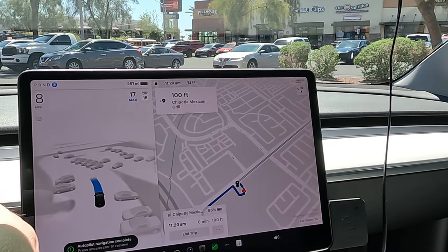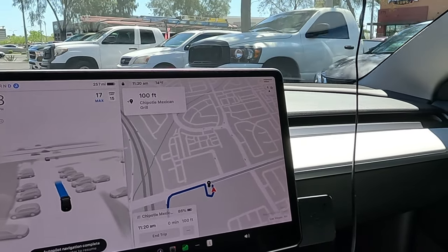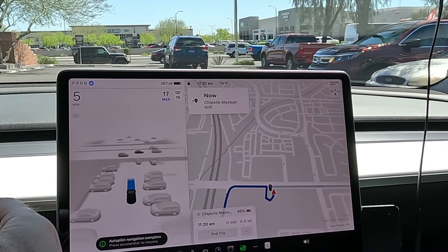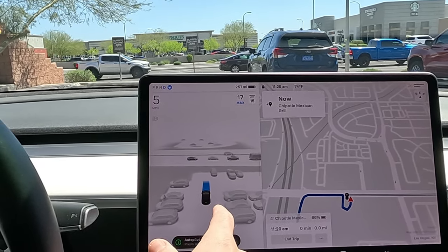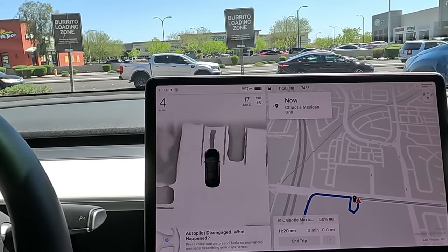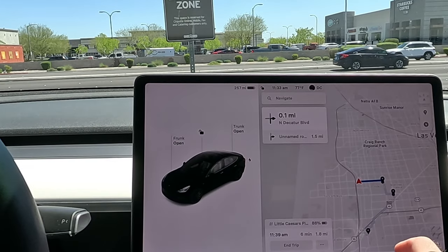Let's see if it pulls us right into the burrito loading zone — I don't think it will though. Is it going to curve right? Actually it looked like it may be pulling in — I'm going to go ahead and disengage. It almost pulled us right in. We'll try auto park here at the end of our route. Be right back — all right, we're back everybody.